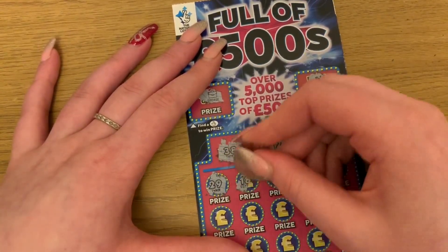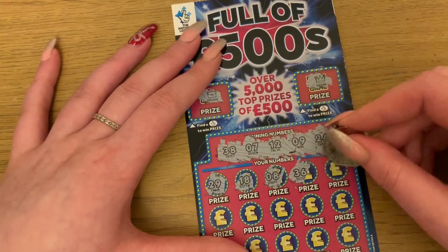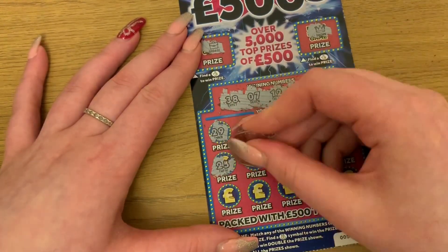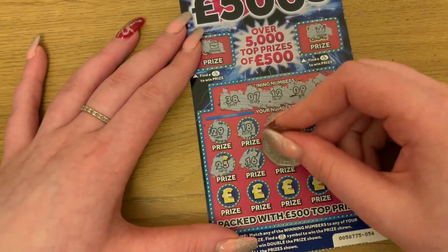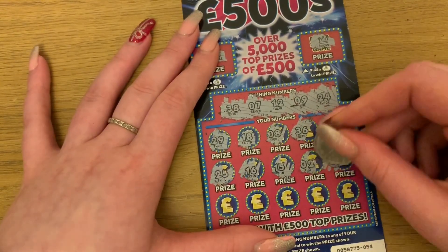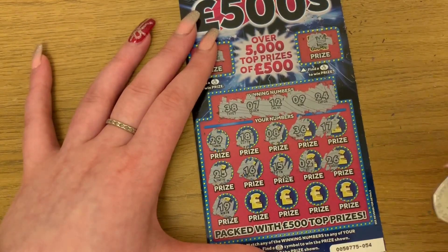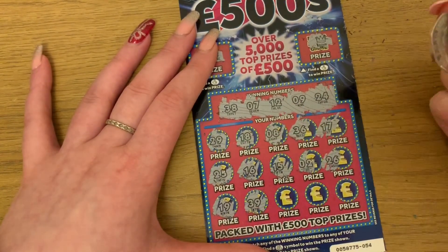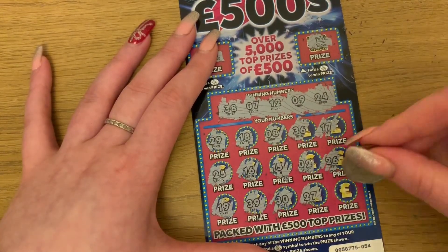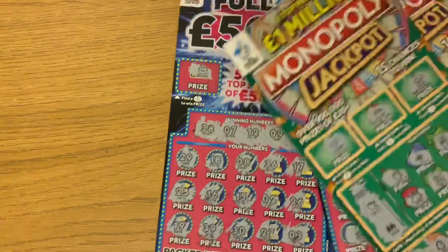Scratching through: 29 — no, 18 — no, 8 — no, 36 — no, 17 — no, 39, 20, 15 — nope, 19 — no, 39 — nope. Last couple: 30, 27, last one about 3 — so no, nothing. That's four five-pound cards and nothing back. It happens.